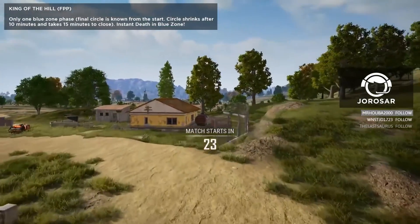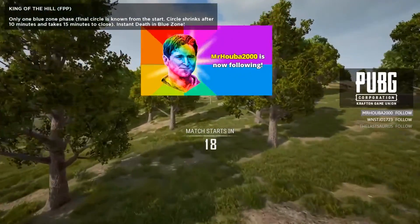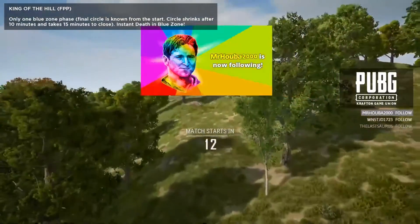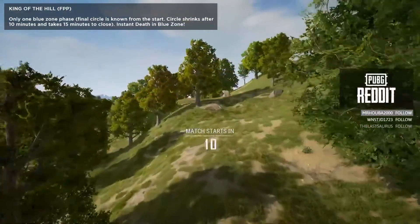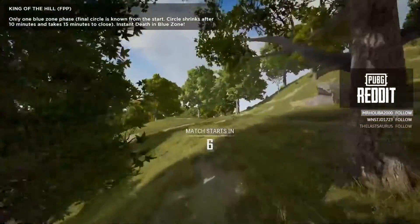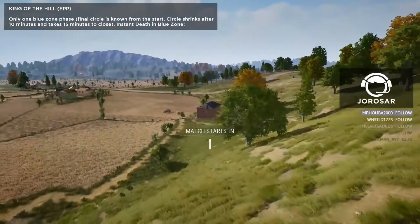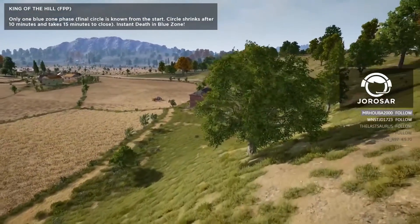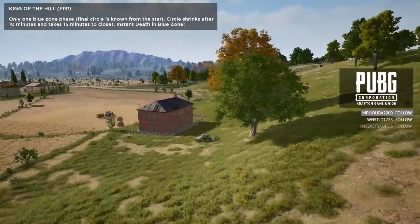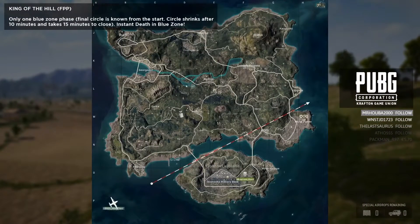Game number one is going to be a King of the Hill map, and I suspect a lot of people won't know what that means. Listen very carefully — you need to read these instructions or you will end up dying. There is only one blue zone phase. You know what the final circle location is going to be from the very start of the game, and it takes 10 minutes for the circle to start shrinking. However, you can never go into the blue. If you go into the blue, you die within one second. Do not go into the blue zone — that is my only recommendation.